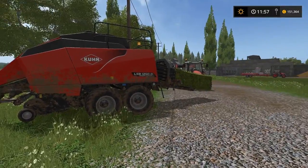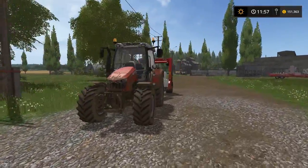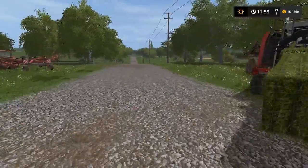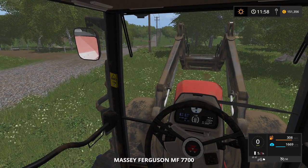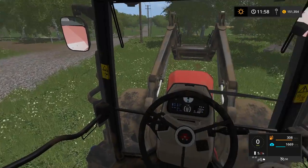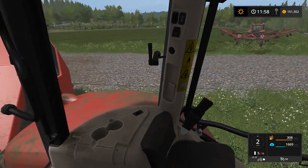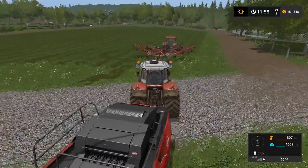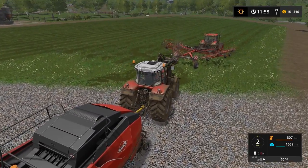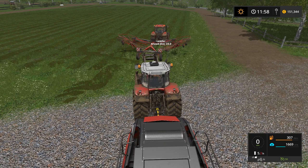I found that it's more effective to do it with the square bales and the square bale wrapper, as you can see here. So I will set things up and we will start going. Here we are inside our new Massey Ferguson 7700. Now I will put on the Follow Me. As you can see here, it says leader and ahead distance. The ahead distance you can turn up and down, and it determines how far behind the first tractor the second tractor will follow.